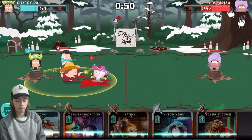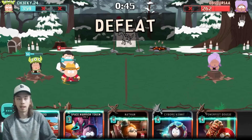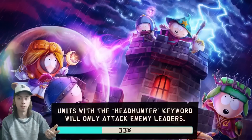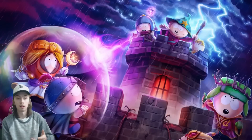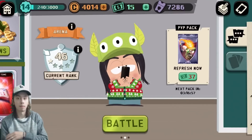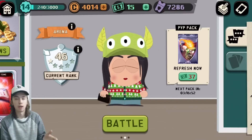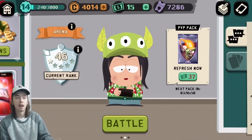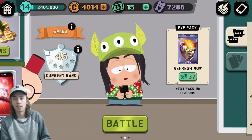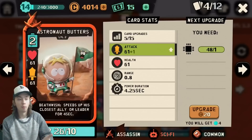That's a loss, but I would say Deckhand Butters is pretty effective — he swings fast and heals either your tower or the closest ally. It can sometimes be annoying; in that battle my Cartman needed health but he healed Program Stan instead. I should have dropped him on the opposite side more near the Cartman. I think keeping the tanks alive is probably your best option.